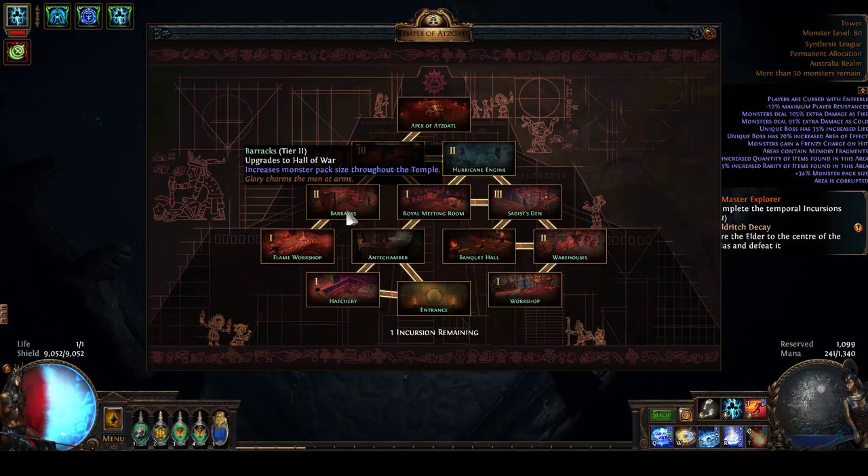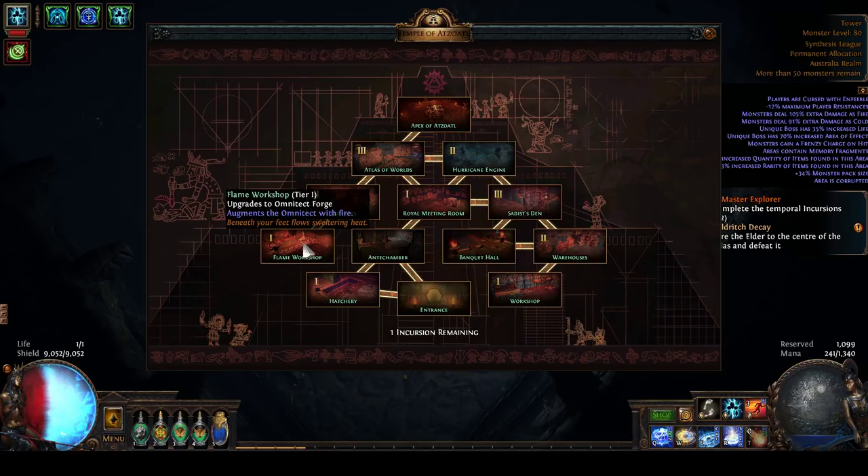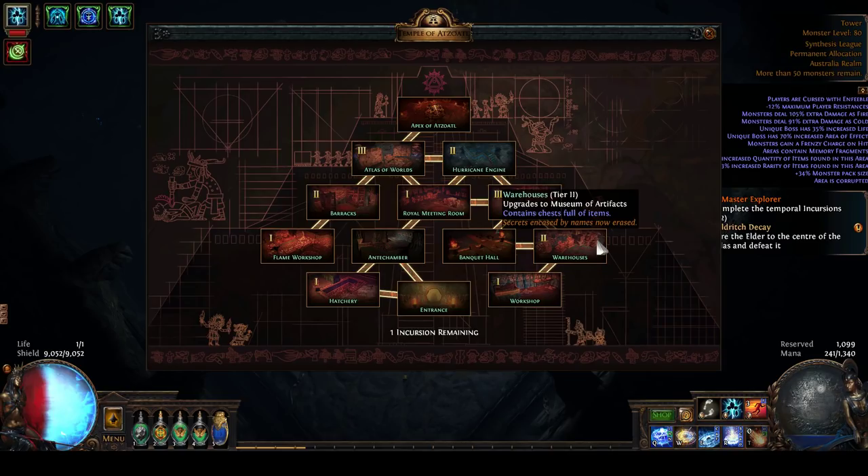There are a few rooms that increase monster pack size throughout the Temple - they're alright. Then there's a number of rooms that make the boss harder in the Apex of Atzoatl but don't really do much else. And there are junk rooms like the Seder's Den that have minor effects like containing Tormented Spirits, which doesn't really do very much for you. My overall strategy: prioritize the map rooms, then the Corruption Chamber, then the Sacrificial Chamber, then the Warehouses, then anything else that looks good. Do try pretty much everything once though.